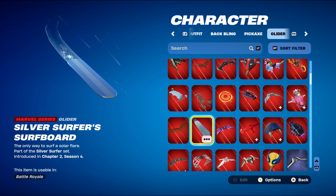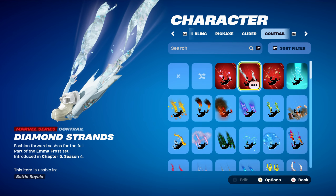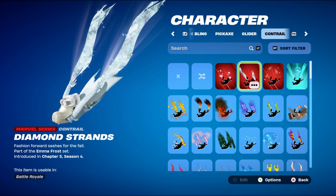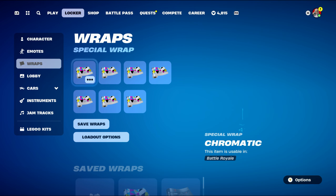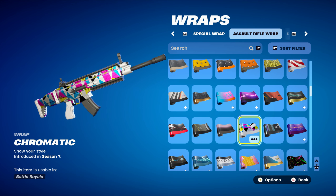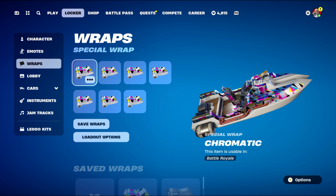The glider for all combos is the Silver Surface surfboard, part of the Silver Surface set introduced in Chapter 2 Season 4 — using it for the silver design. For the weapon wrap, I used the Amethro Frost wrap from this season, which is Diamond Strands. It works very nicely, but you can also use a white wrap. The first wrap shown is Chromatic, introduced in Chapter 1 Season 7, mainly for the silver and white design, though the blue works nicely as well.